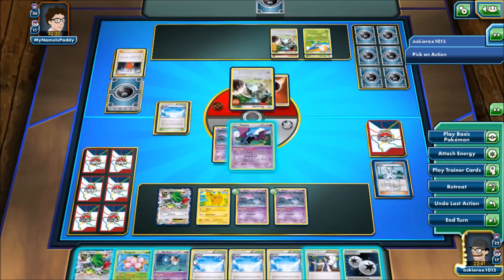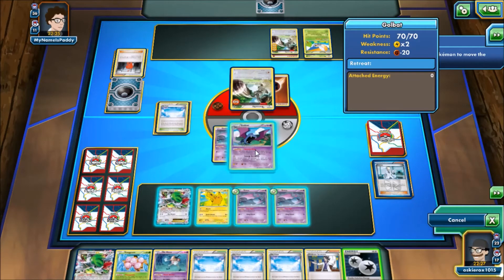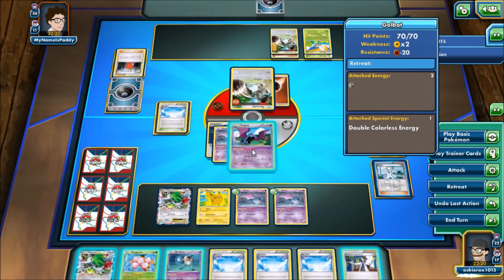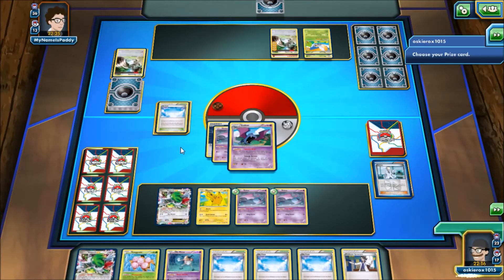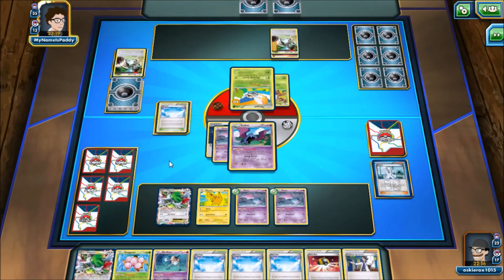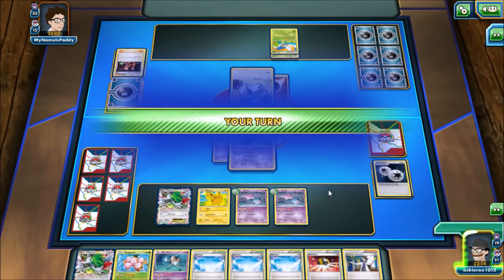Luckily most of my Pokémon on here are either free retreat or really low cost, like Shaman — but I want to attack with Shaman anyway. We're sitting in a pretty good spot. Our opponent is pretty much clawing through our deck; I think we're down to about fifteen or sixteen cards left. I'm struggling with just this one DCE. He gets rid of a Muscle Band and a Chorus. We run into our first Pikachu, which is pretty good, and I'm going to attach the DCE — going to put it on the Golbat. His attack does ten across the board, which could help speed up getting rid of some of these Pokémon. And there goes our last DCE — three of them are in the discard, one left in the deck; we desperately need it.